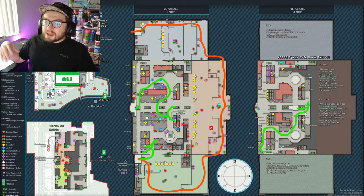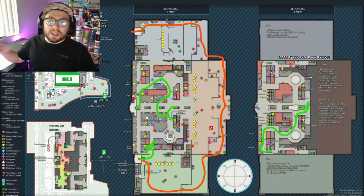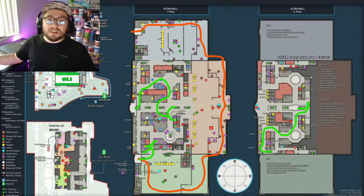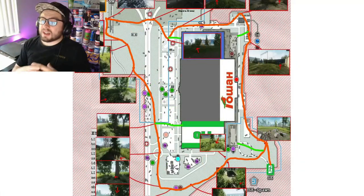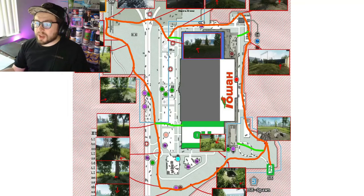I usually run my scav runs through the back at Interchange. Sometimes I go in for tech spawns — I've gone in as a scav and gotten out with three GPUs. It's a really great spot and map for loot overall.